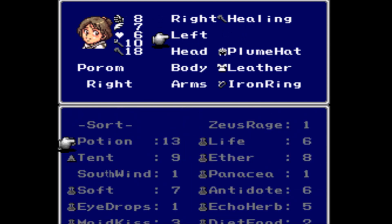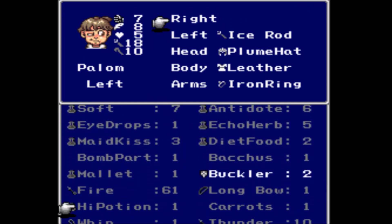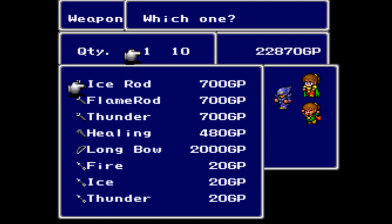They are the reason why I purchased the Bucklers back in Fabul, so definitely go ahead and equip both of them with those for the extra defense boost. They really need it with only 100 and 110 HP.